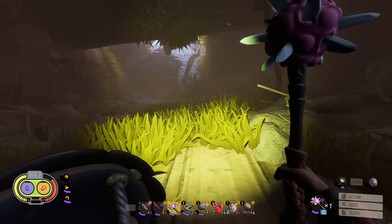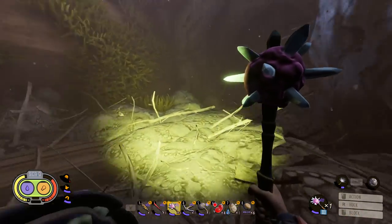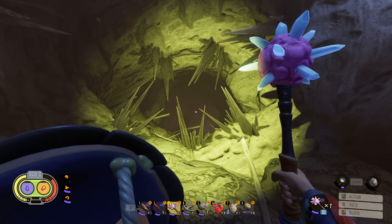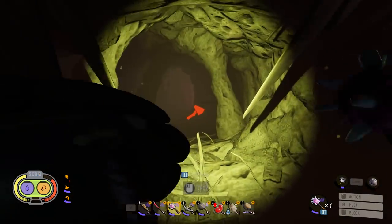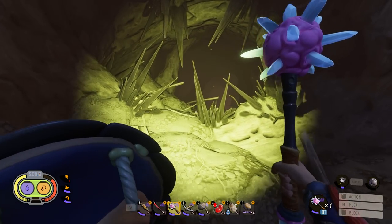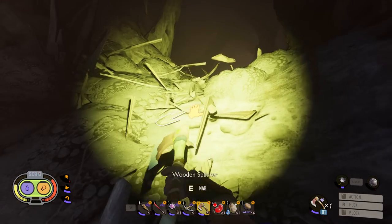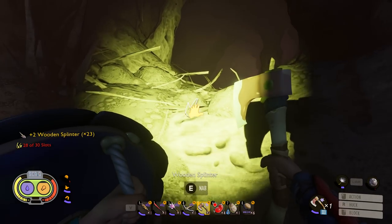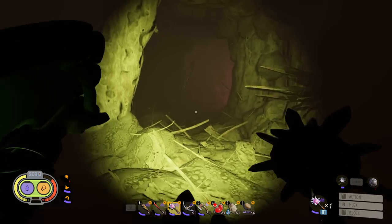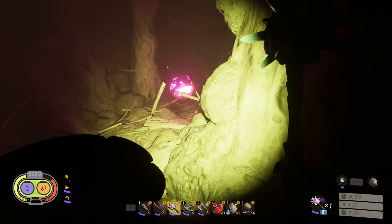We're back in the spot where we blew up all the termites with the bomb — this is the only way I haven't checked so far. What's in this corner? A cha-cha. Without the tier 3 axe you cannot get past this point — you can't jump through it, you can't crouch through it, you need the tier 3 axe. We're gonna chop it up and see what's down here, but I think you might have an idea. My shield's about to break and my helmet's about to break — this sucks — but we're going in.